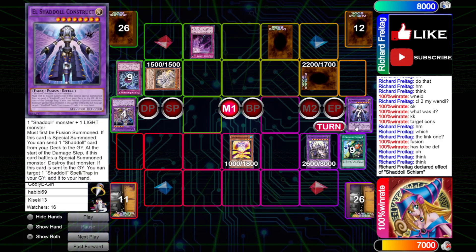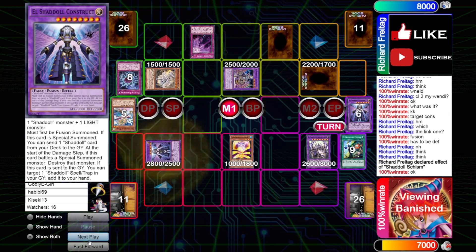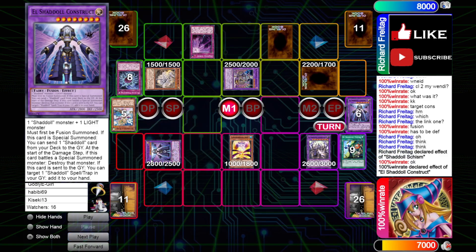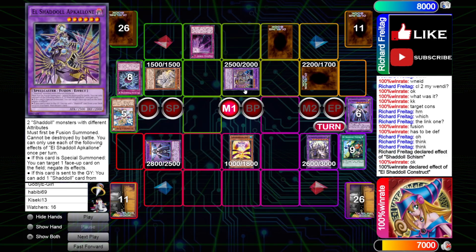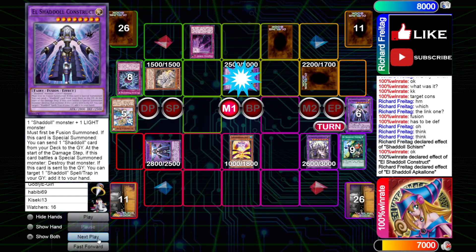When we try to bring back the Construct, our opponent chains Schism — presumably to make Winda or Apglone, interestingly. Because our effect is going to be Chain Link 1 as the turn player, Apglone is going to resolve as Chain Link 2 to negate our Construct. So it does work.